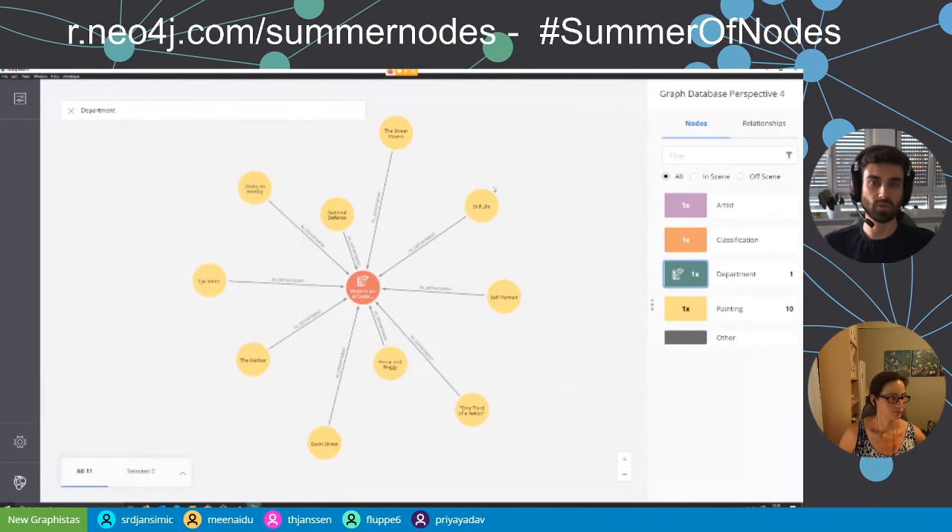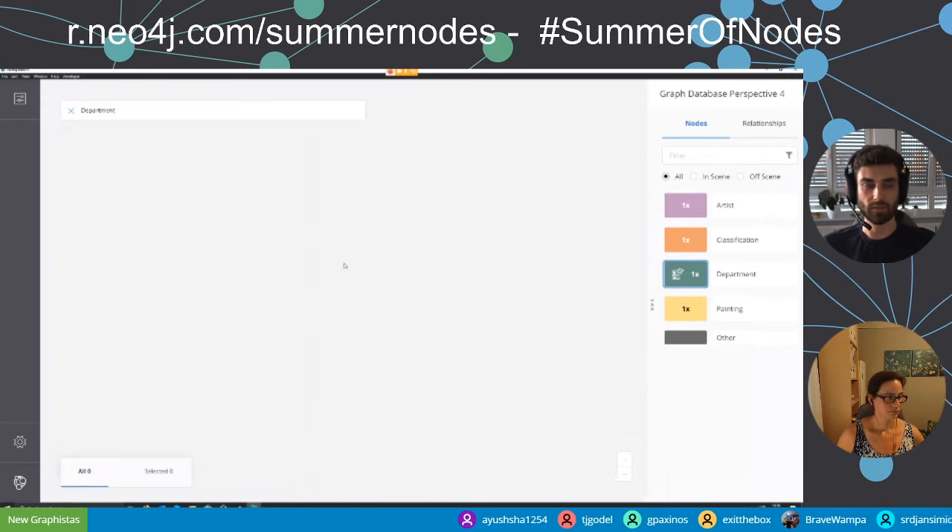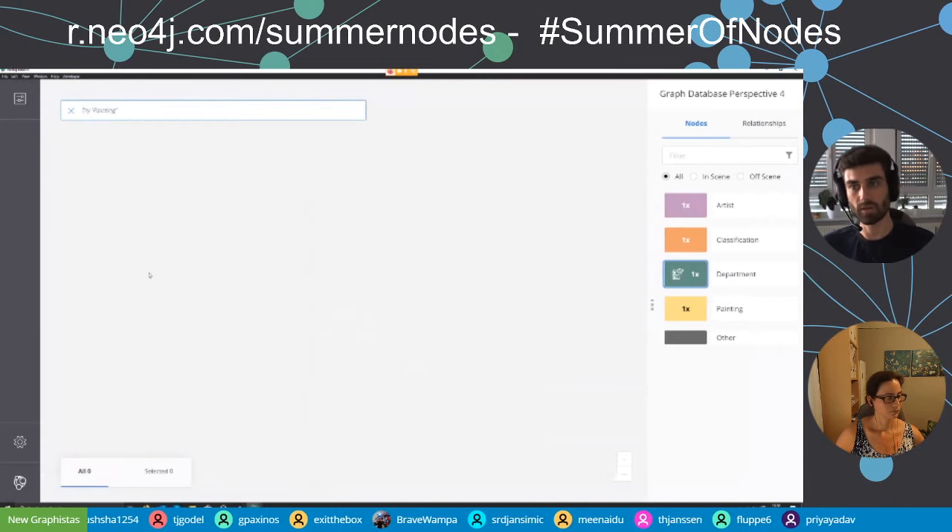Once you've done some exploration and styling and have some graphs on your scene, but want to start fresh, you can right-click and click 'Clear Scene'. Everything is gone and you can start anew with something else.